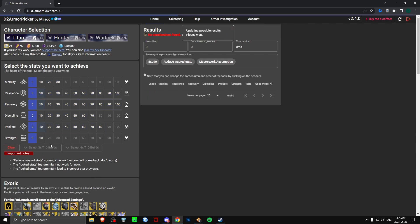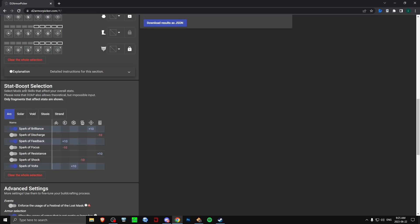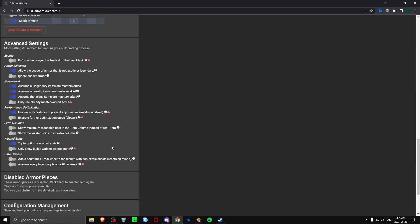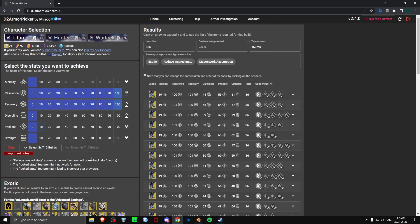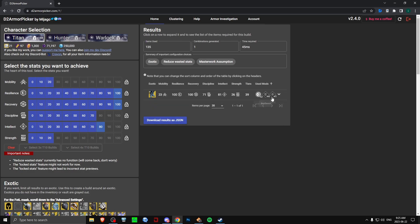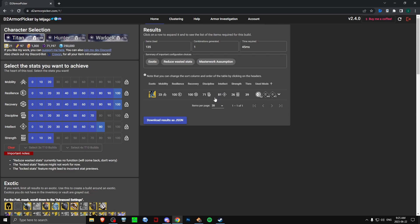Now I'll do another example with Wards of Dawn. You just click here for your subclass, put on the correct fragments — Brilliance, Volt, and Feedback — and copy these things here, they should all be on by default. Then for Wards: 100 Resilience, 100 Recovery, 80 Intellect, 70 Discipline, 20 Strength, and 20 Mobility. This is how you use the D2 Armor Picker — it helps you get a better build and optimize your stats so you have as little wasted stats as possible.